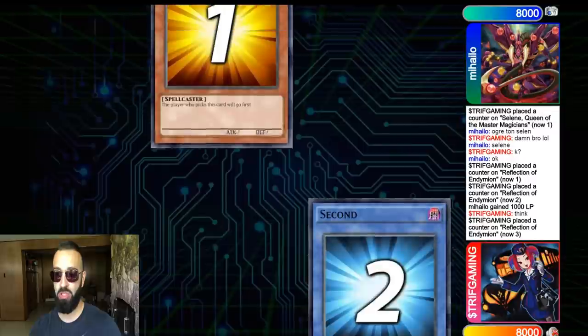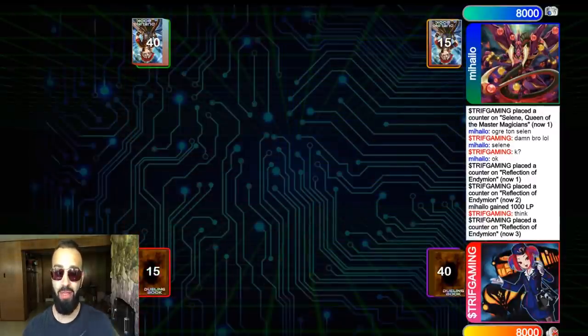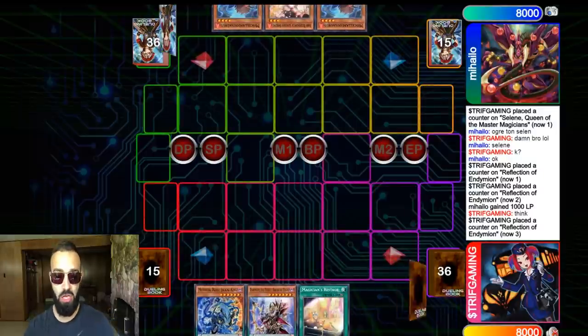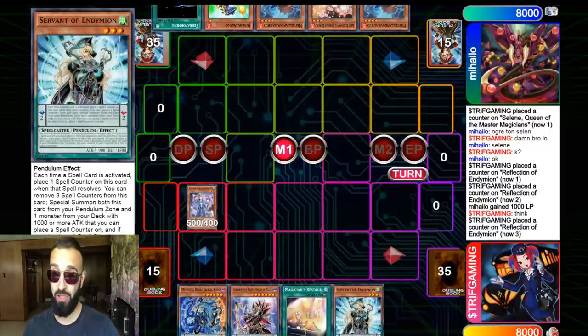This is game three of a rated match. I want to show you guys the trick firsthand rather than just randomly tell you what it is, so you can see just how important it is. You can see my hand — it kind of looks like it loses to Ash, like Ash will just negate the Servant of Endymion. Guys, stay tuned till the end — it's very important you must know this.